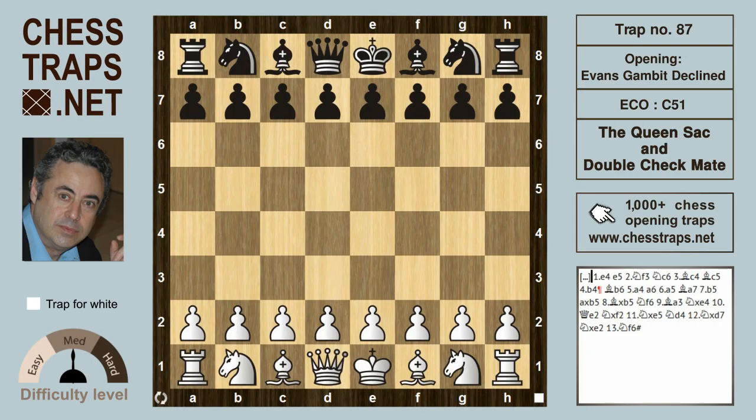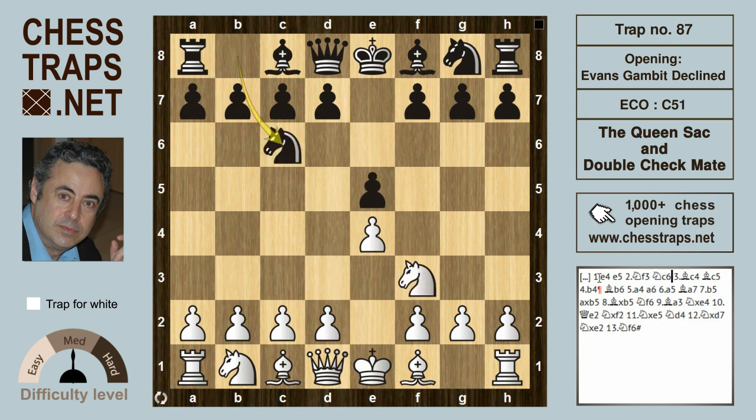This is a dubious trap for white in the Evans Gambit Declined, but it's attractive nonetheless. It's called the Queen sack and double checkmate. It starts off as an Italian: e4 e5, Knight f3, Knight c6, and Bishop c4.